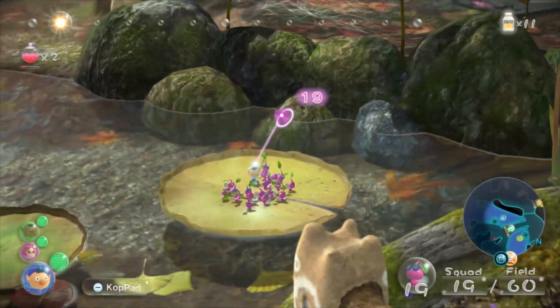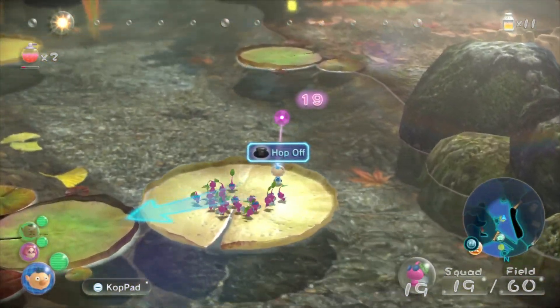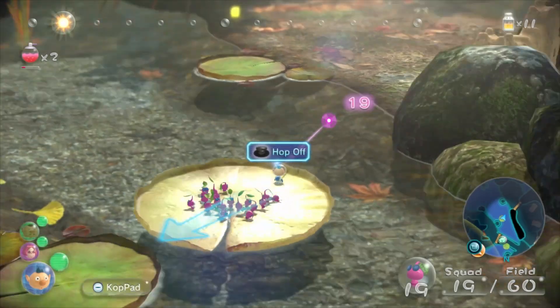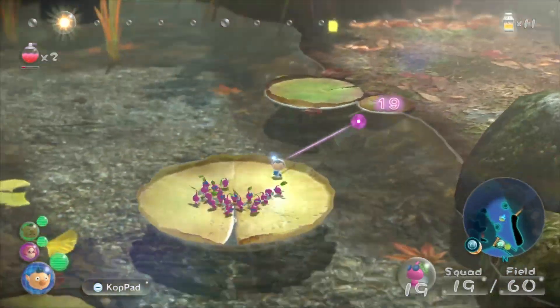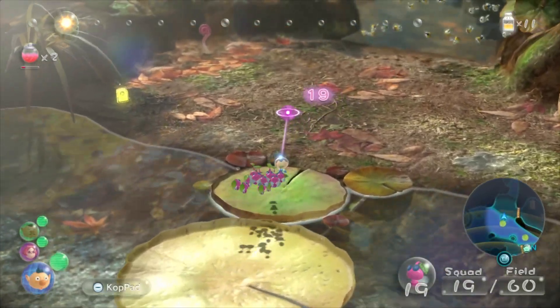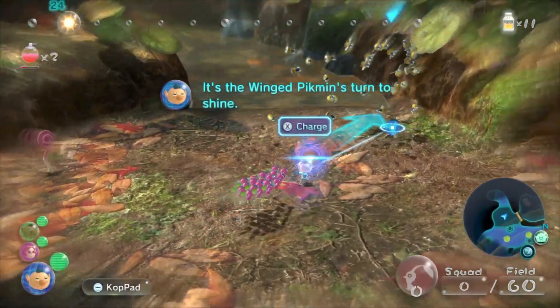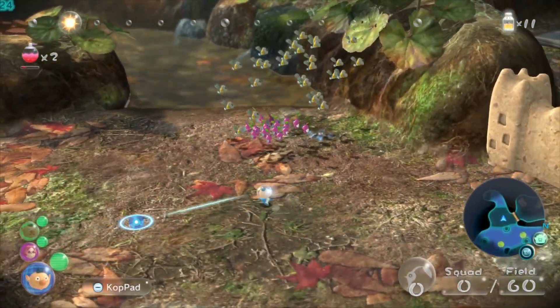Alf, there's no point getting out there because there's nothing for you, buddy. Instead, let's get off on the next one. I see a data file, I see some flying enemies, I see a wall. Lots of good stuff to be found over here. These guys are called Scornets. Winged Pikmin are really good for dealing with them, because you just kind of vaguely charge in their direction and they figure it out.